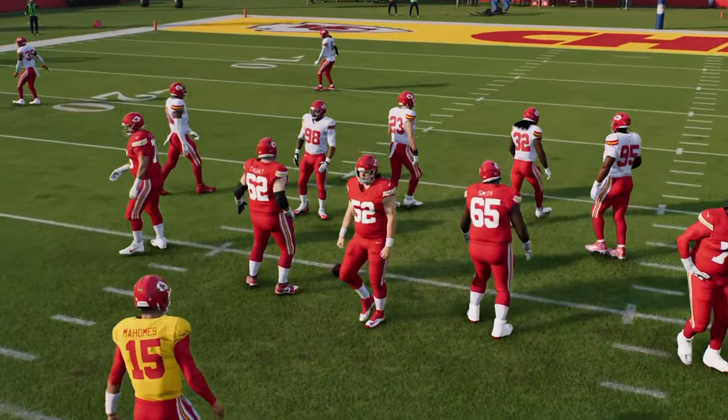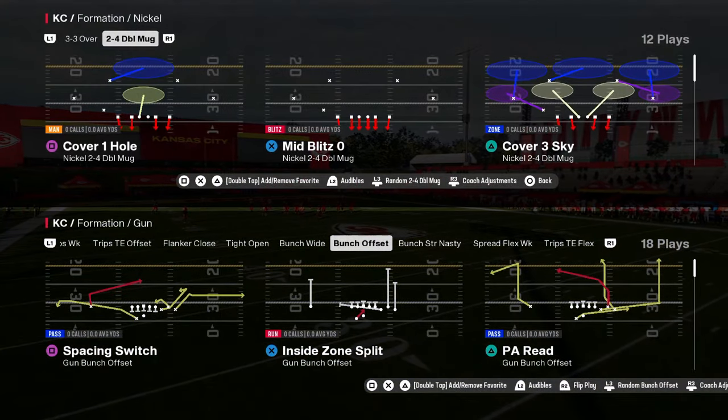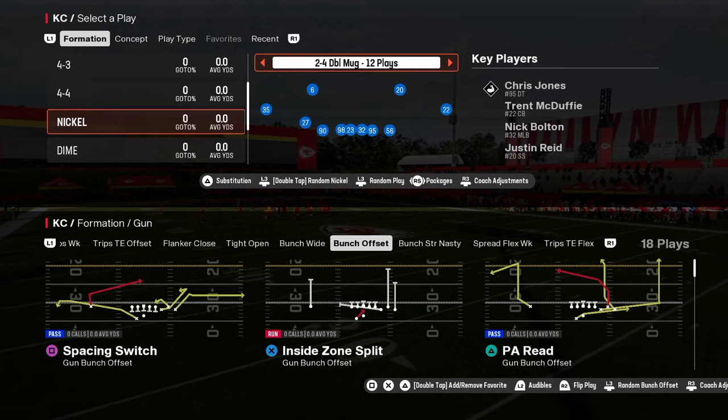So you have the 3-3-5 penny — a super balanced defense — and the 2-4-5 double A-gap, which is a really good blitz-heavy defense.